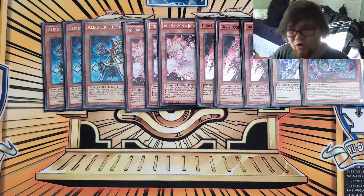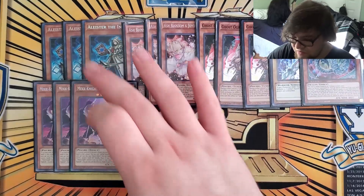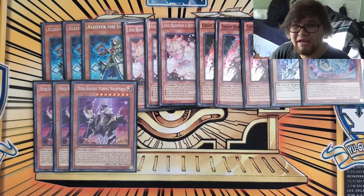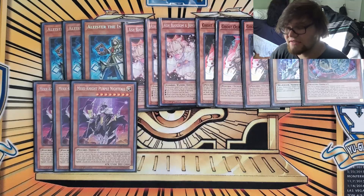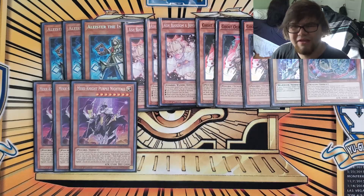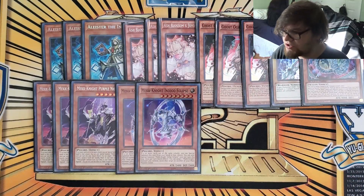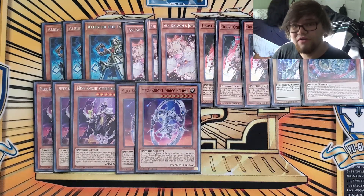Next is the Mech Knight package — I'm known for playing a fairly big Mech Knight package, and I think the Mech Knights are the best stuff in this deck. We're playing three Purple, because he is the best one, being able to banish any Mech Knight until your next standby phase and get advantage off it. That's really good, especially when your opponent has stuff like Mirror Jade or that Super Chimera card. Then I played two Indigo — I know some people play one. I actually found myself siding out one Indigo, and that's kind of the reason I like playing two, because you can side out one and still be just fine.